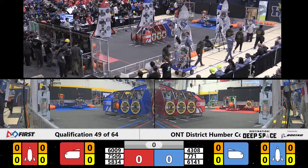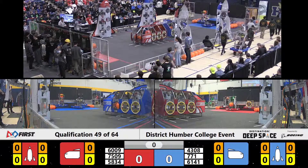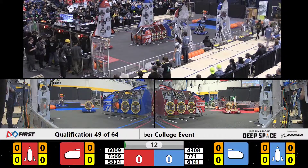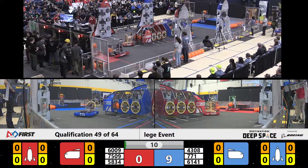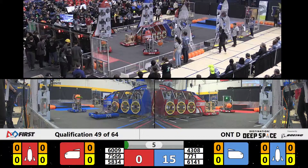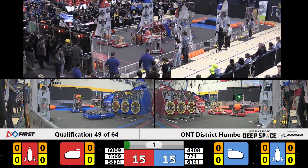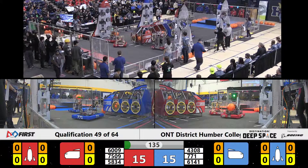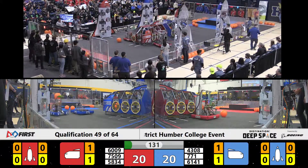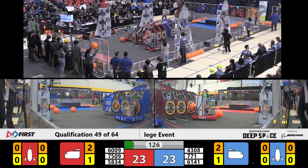Getting ready to start this match, Space Explorers, between the lines, starting in three, two, one, go. Off they go. During the sandstorm period, 7509 has a hatch panel. They drive over to the front side of the red cargo ship, back up, try again — not quite centered — and yes, that hatch panel scores. Swat scores a hatch panel during the sandstorm.